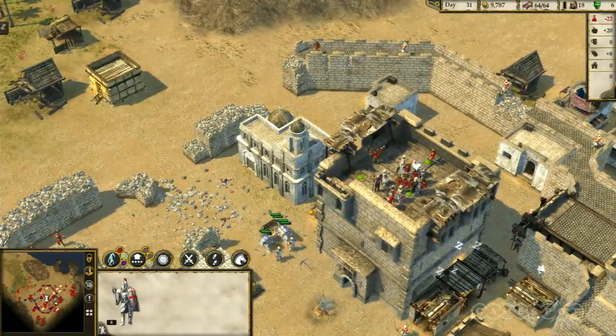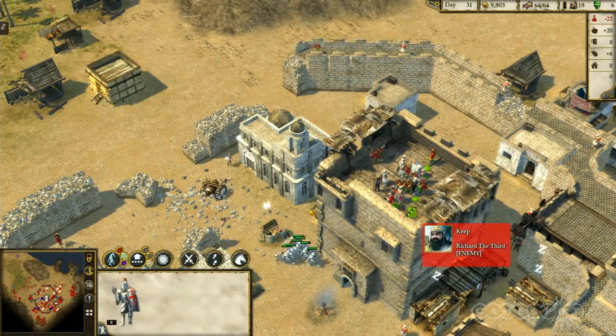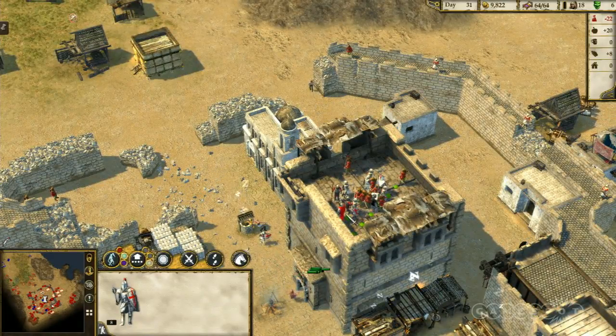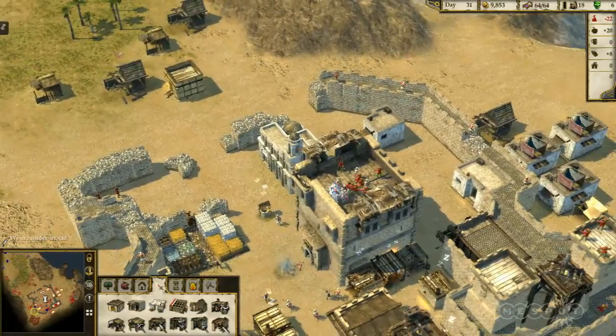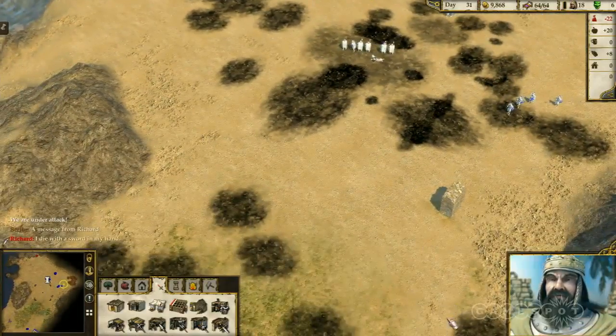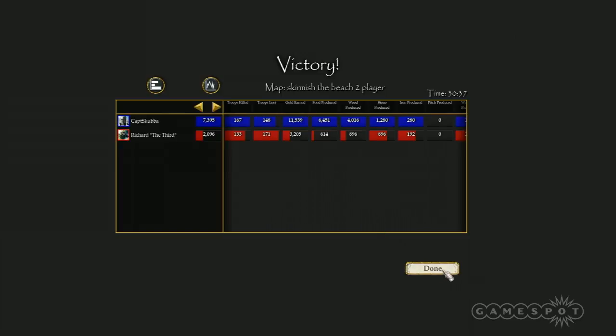The heavily armored units are walking in quite proudly — their only disadvantage is they're slower. The archers will run but get taken out fast. Richard's been defeated and you can see in the corner a 30-minute game. In the final version, players will be able to see their gameplay stats after each match — when people started selling resources, when attacks began, when economies started going. Players love that, especially after a long multiplayer match. We're coming out on Steam in September 2014 and it's going to be a great game.